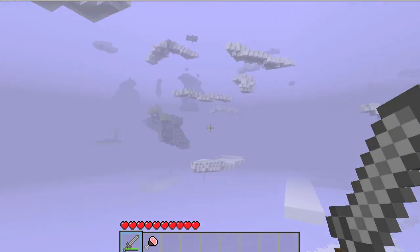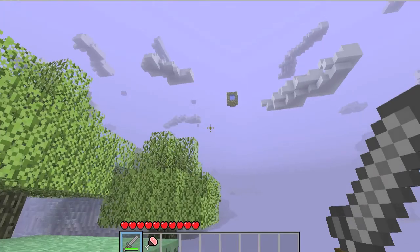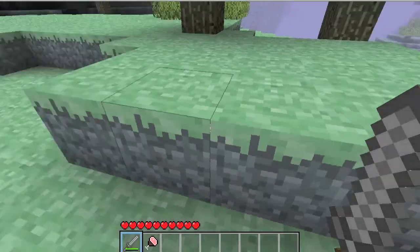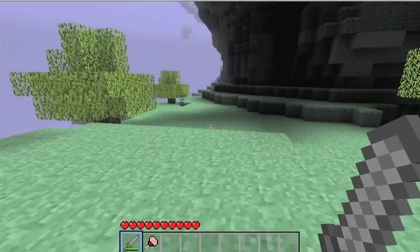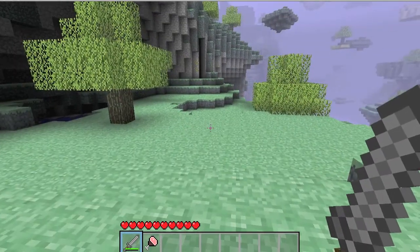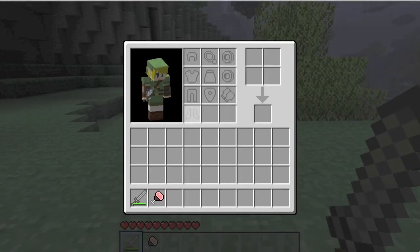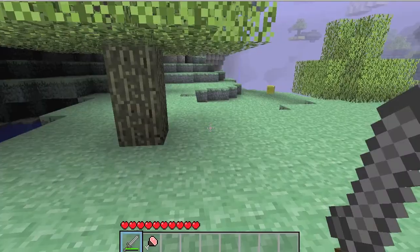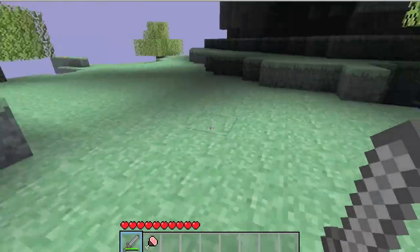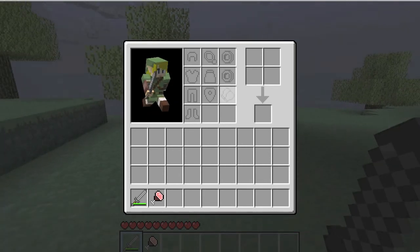Just a bunch of clouds. Oh yeah, that's a bad spot for a portal. But anyway, I noticed something new with the inventory screen — there are slots, like accessories. What pushed me? What pushed me? Nothing. Anyway, there are accessory slots. That's new.